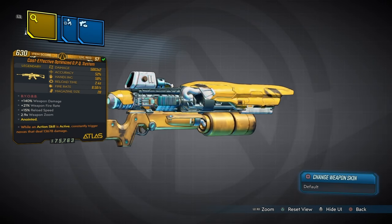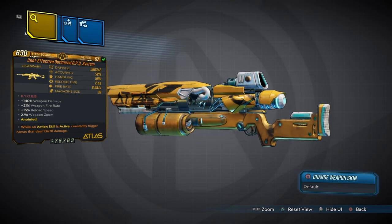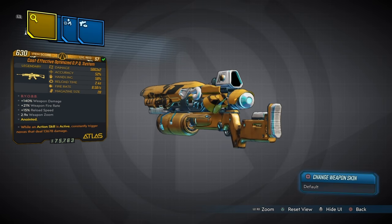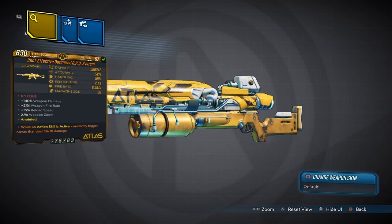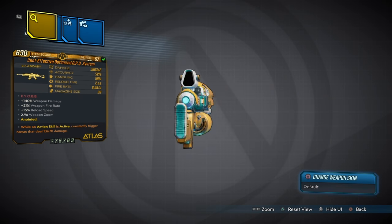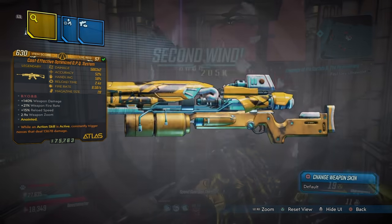Plus 140% weapon damage, plus 21% weapon fire rate, 15% reload speed, 2.9 on the weapon zoom. And this one is anointed — while an action skill is active, you constantly trigger Novas that deal over 13,000 damage. By far this is one of the better weapons in the game.